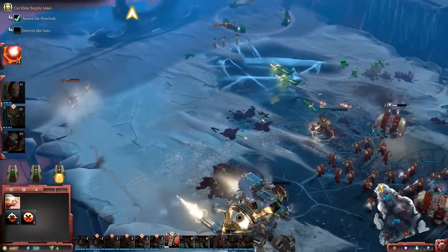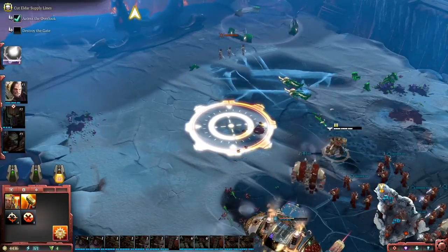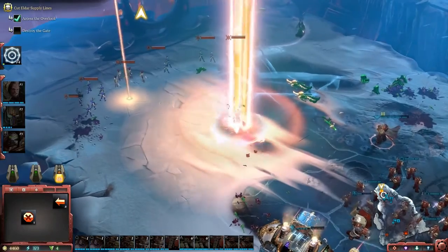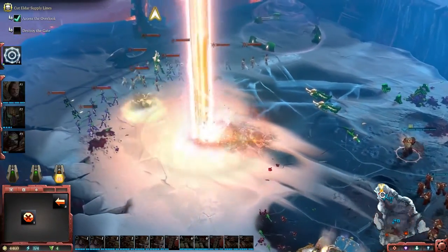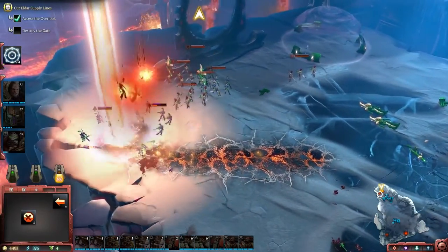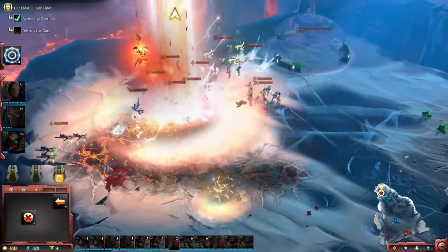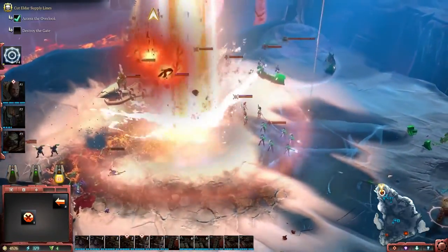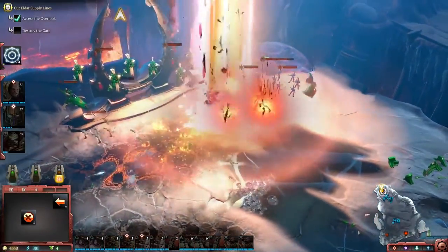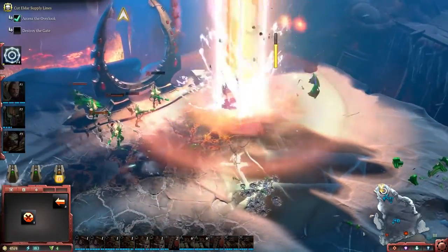Now we're going to bring in Orbital Bombardment, which is the Space Marine's peak super ability. We've had this in previous Dawn of Wars, but never like this. Now it's an ability that I cast and I can then control the beam like I would another unit. As it hits more and more targets, it'll get bigger but it'll slow down. This means there's interesting counterplay where the opponent can get out of the way, or send in cheap units to slow it down to get more valuable units clear. But in this case, these slightly underbalanced Eldar will soak it up.